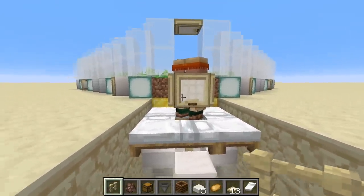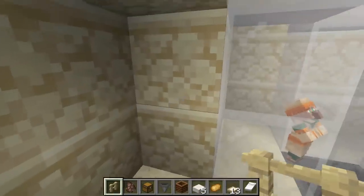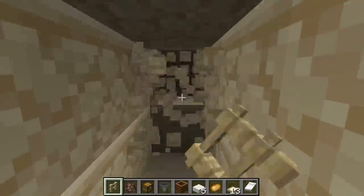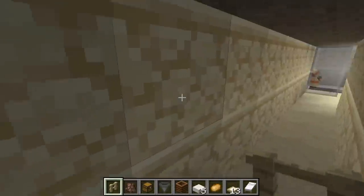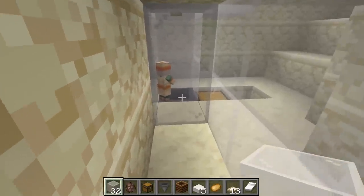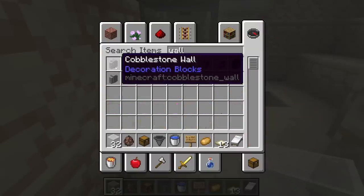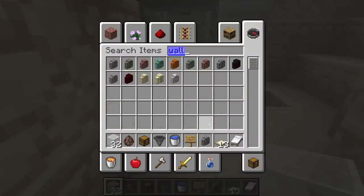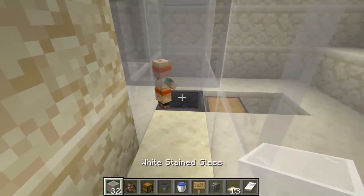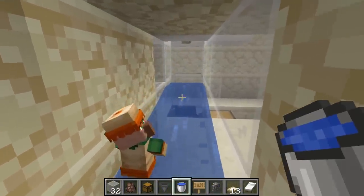You'll want to take the baby villagers and escort them somewhere else. Be careful not to let them get out and claim the beds — if they claim beds, this won't function as an infinite breeder. A good approach is to dig a tunnel for them. You can go underground or use a glass tube above ground, whatever works for you.